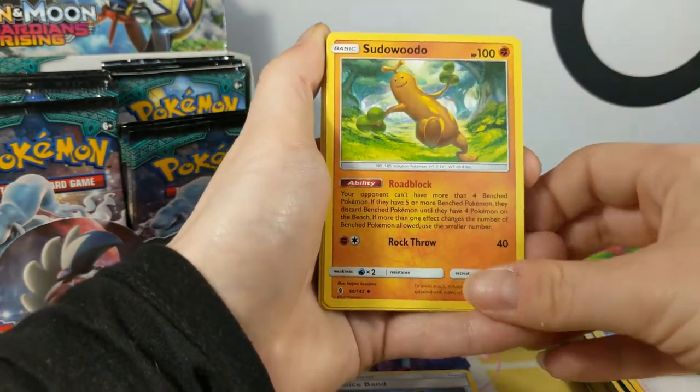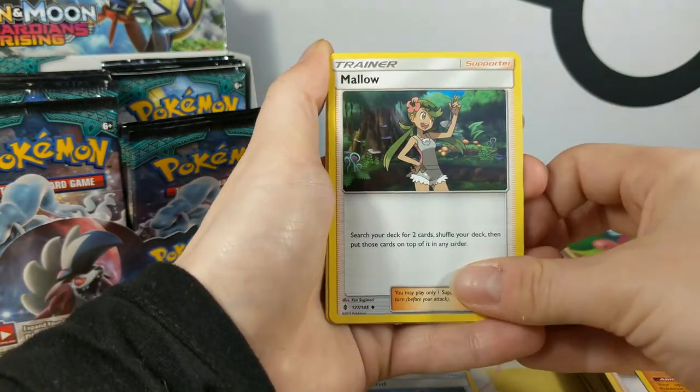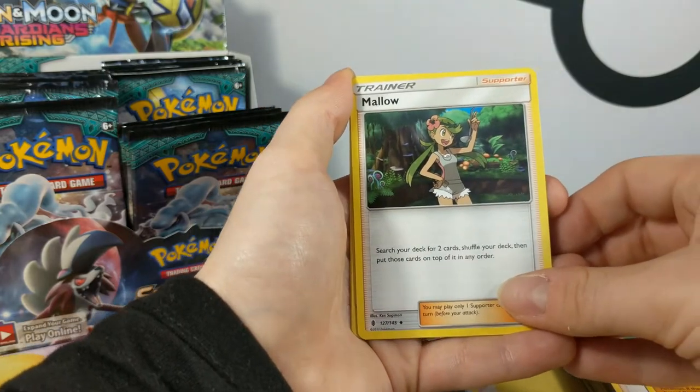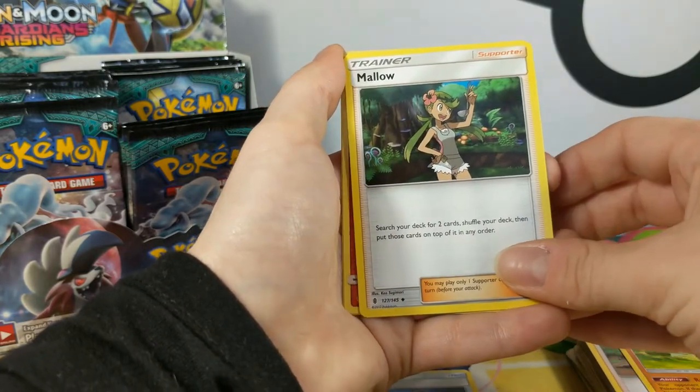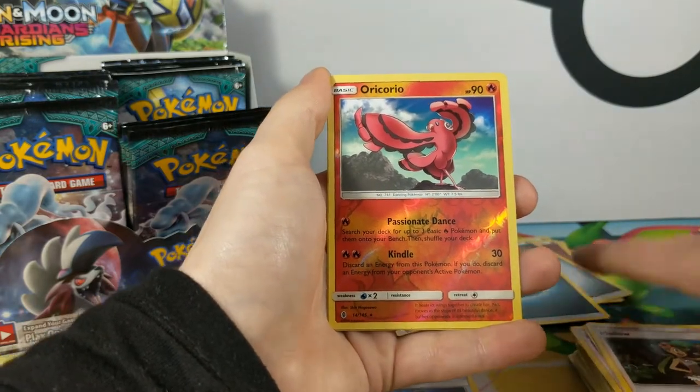So Harla, Sudowoodo — you can't have more than four of those. Interesting. Mallow — first time we've seen Mallow. Search your deck for two cards, then put those cards back on the top and shuffle it. And a Reverse Rare Oricorio.